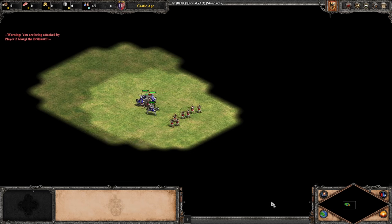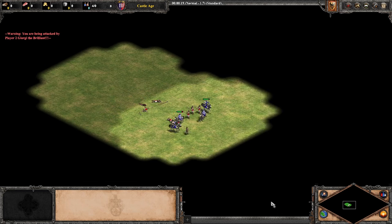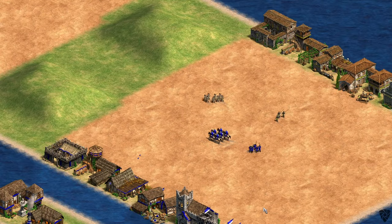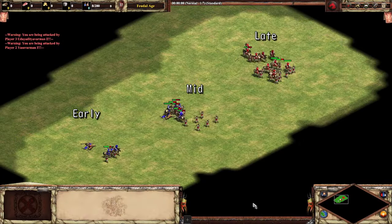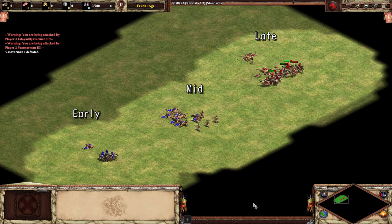We'll get more into that when we go through the build. If your walls are secure, then going to castle age for knights can be the best way to deal with the archers, but sometimes the map is super open and you just can't safely get to castle age without a larger military investment. In this case, making skirmishers and scouts can beat archers and spearmen. The idea is that the skirmishers kill the spearmen and then the scouts can use their mobility to get on top of the archers while the skirmishers do some damage from the back. So basically, scouts are strong in early feudal, archers come ahead in mid feudal, and then scouts can become strong again in late feudal, especially if upgraded and supported by skirmishers.